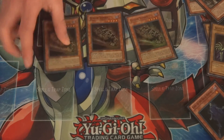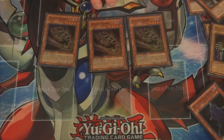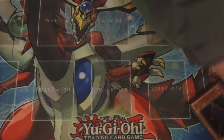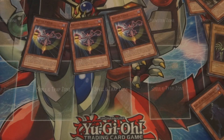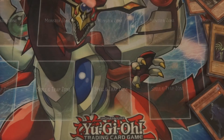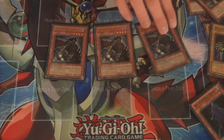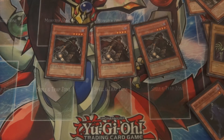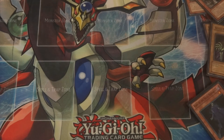Next up we have Goblin Zombie for consistency. If he leaves the field, you can add a Zombie Monster from your deck to your hand — you can add White Prince, you can add King, whatever you want. Also, if you do damage with him, you mill a card from your opponent, which is often very useful. Three Battle Fader, just because it can be a slow deck at times and you get a bad draw. I also run three Armageddon Knight, for consistency to send White Prince to the Grave, because White Prince doesn't have to go from field to grave — it's from anywhere to grave that he gets his effect. This sends a Dark monster, which gets the point across, and it's on summon, which is really nice.